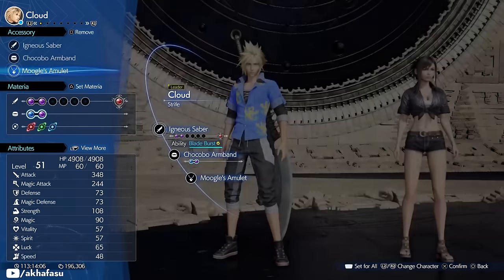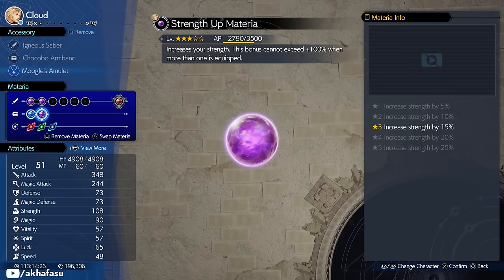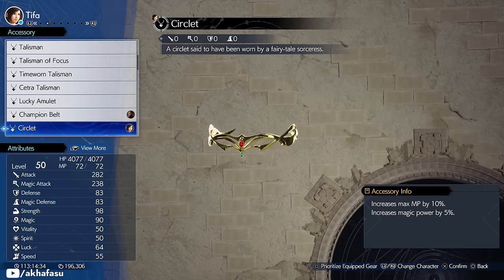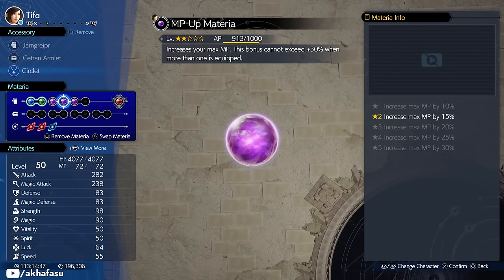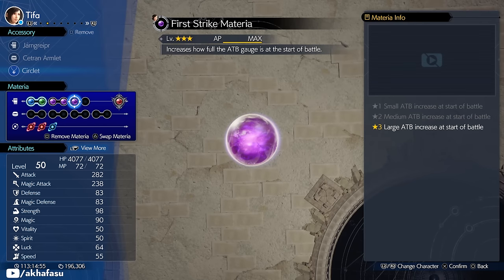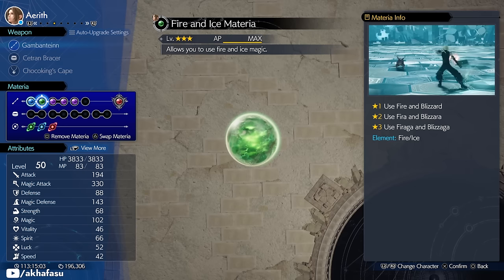For the accessory, you can use anything you like. Note that I'm only showing the required materia needed for this farming method — you can equip whatever you like on the empty slots. The required materia is the Experience Up and Gil Up materia on the weapon; both of these will double your experience and Gil earned from battles. On the Chocobo Armband, link the AP Up materia with whichever materia you really need to level up fast. For Tifa, equip the Circlet accessory as it increases max MP by 10% and magic power by 5%. Equip Magnify level 2 with Fire level 2. We are only going to be using Fira with Tifa, and Magnify will attack up to 3 enemies with Fira. We also need 2 MP Up materia at level 2, or 3 at level 1, to max our MP by 30%. The last one is a maxed-out First Strike materia so that she can start with 1 whole ATB bar.